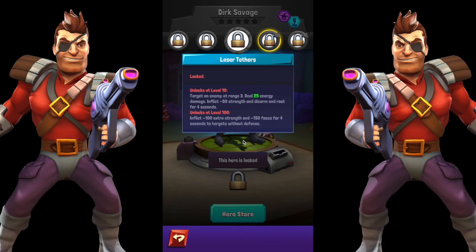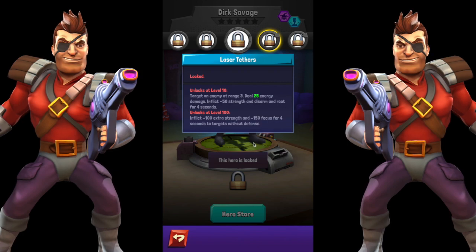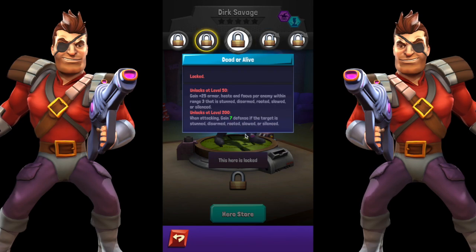If there's no defense on that character, they're going to be nerfed completely with no ability to do damage. Interestingly, he doesn't reduce any focus unless the target doesn't have defense, so blaster characters will have a little more edge fighting against Dirk — just speculating based on how this skill reads. His first passive is called Dead or Alive.